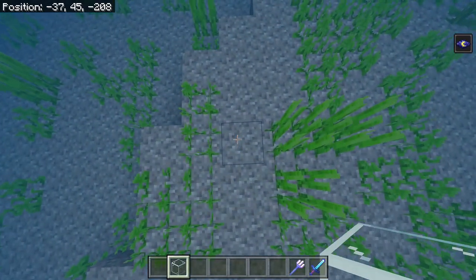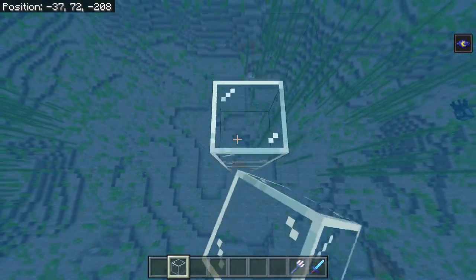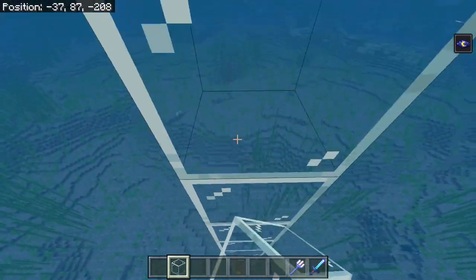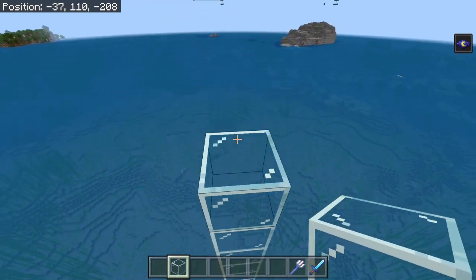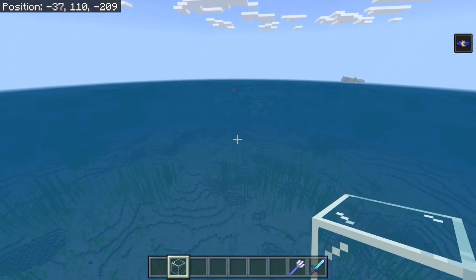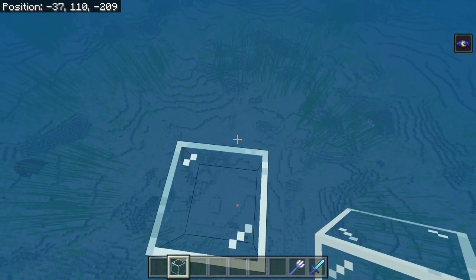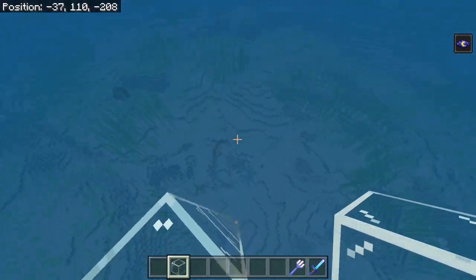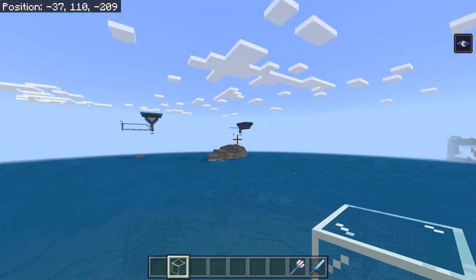Once we've done that, we want to go up to Y110, just to be clear of anything that's below us. We're trying to get 44 blocks away from the floor of the ocean. Having it at Y110 will guarantee that you won't have any drowns spawning down there, and they'll always spawn in your farm.